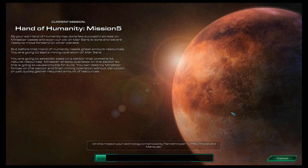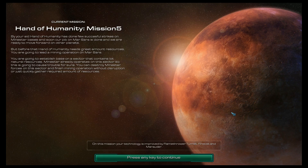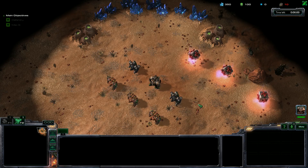We're sitting on a loading screen for a bit, but I'll read you this lovely exposition. By your aid, Hand of Humanity has done a few successful strikes on Mindstar bases, and soon our job on Marsara is done. We're ready to move forward onto other planets. But before that, Hand of Humanity needs great amounts of resources, and you're going to lead a mining operation on Marsara. You'll establish a base on a sector with a lot of natural resources. Mindstar already operates there, so this is going to cause trouble. You can destroy Mindstar forces or just quickly gather the required amount of resources. In this mission, your technology is improved by the Flamethrower Turret, Firebat, and Marauder. I like that — Marauder's great. I like Firebats even though they're not particularly fantastic, but the Flamethrower Turret I assume is just like the Perdition Turret.